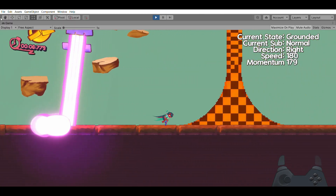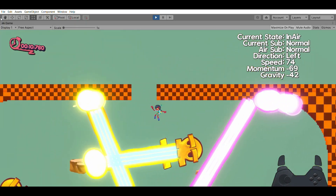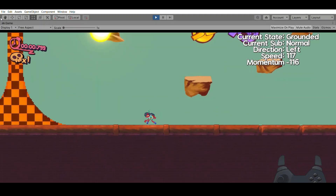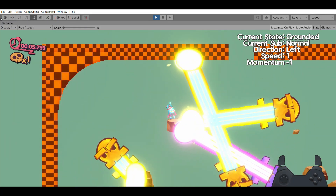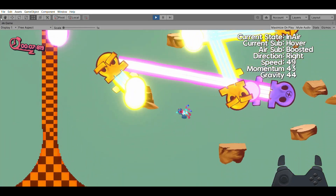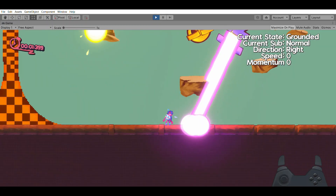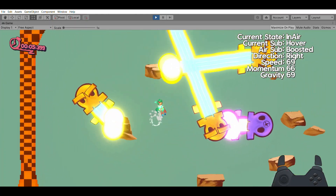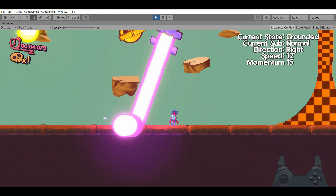The old laser mechanics used a system of stretched particles with a trail system, and these would travel along the trail of the actual laser. This worked pretty well, but it created a whole lot of particle effects and made the game run very slowly, especially in instances where the laser particles were moving for a much longer distance. So I had to change this for a system where there would not be multiple particles, and there would not be an extended visual for a longer laser.